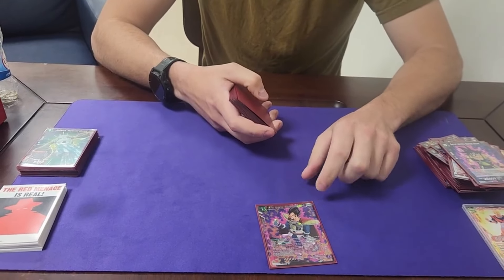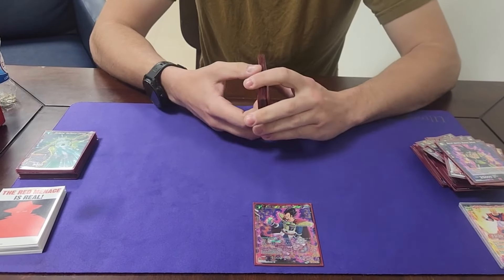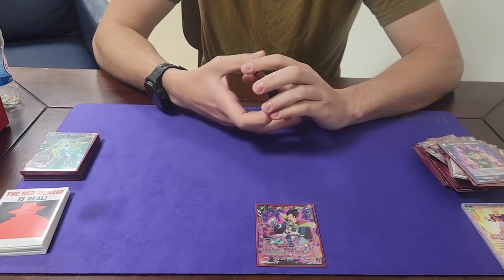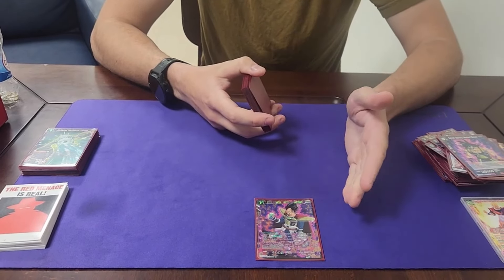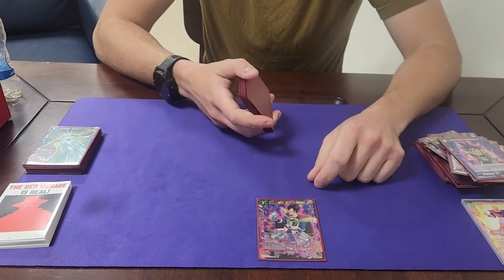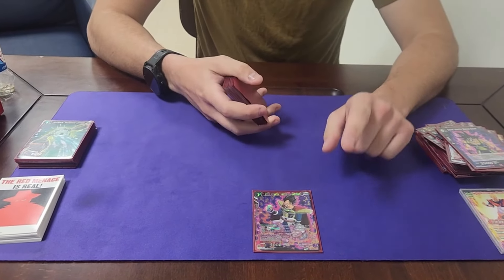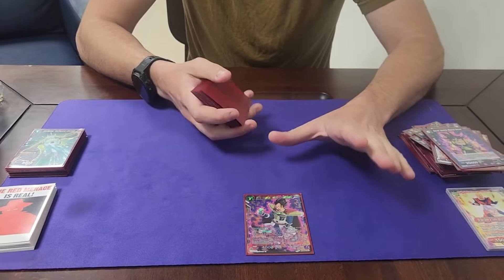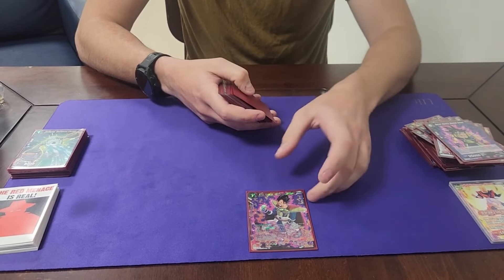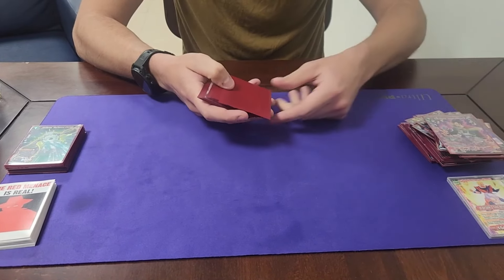One King Vegeta Hit Ambition — I did not use it, but it is still a staple I run in every red deck. Especially with green running around — you have dormant, you have the uneasing rage counterplay, and even in yellow they have tie magic or drop. Blue, yellow, and green all have one-mana free sparking negates that they want to play, so it's just a good card to always have as a stable one-of. Also you can tuck it because it's a Saiyan and draw two. Can't complain.